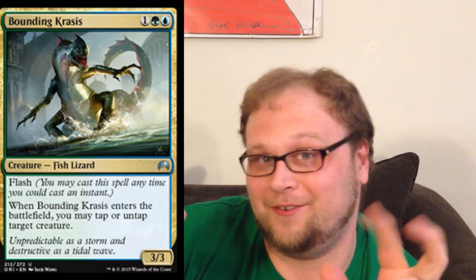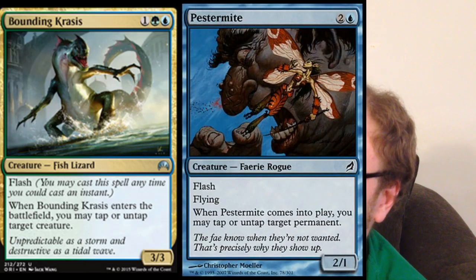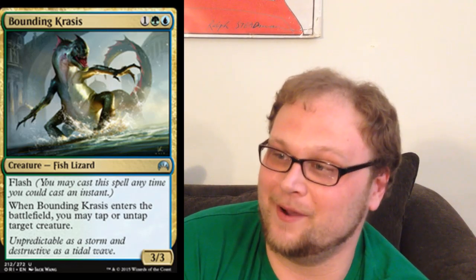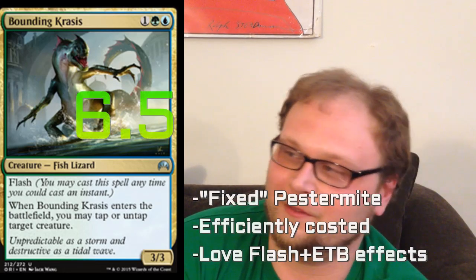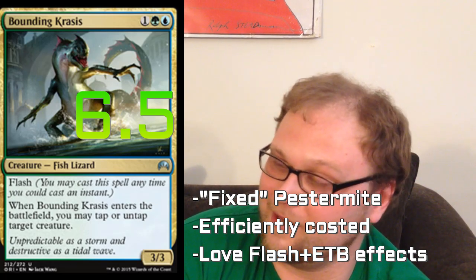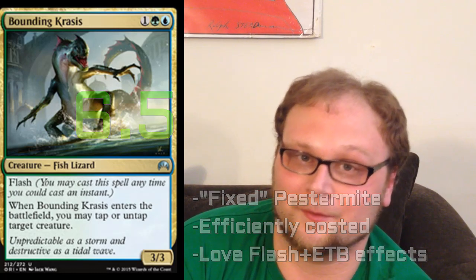Let's have a discussion about Bounding Krasis. This is Fixed Pestermite, we're calling it. Don't sleep on that ability — we slept on Pestermite for a couple of weeks when Lorwyn first came out, and then it became one of the most impactful cards of the last decade of Magic. We're seeing a cool Simic deck shape up with Ice Feather Aven and this. You throw in Den Protector and Deathmist Raptor and just have a day of it. 3 mana, 3/3, flash with a relevant ability — very good, and we'll see some play.